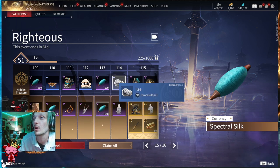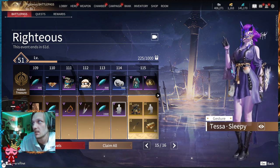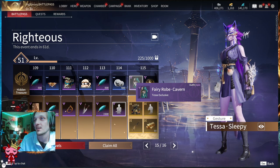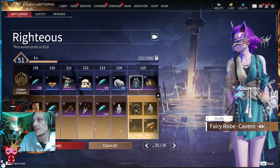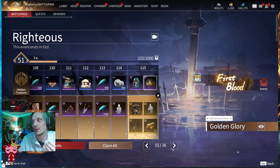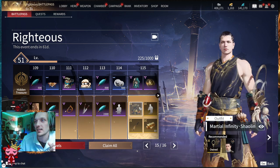Tier one hundred eleven: Peerless Treasure Choice Gift and a riding whip accessory for Yueshan. Tier one hundred twelve: the Crawl bubble and the Wind Cut Rising Strike weapon skin for dual blades. Tier one hundred thirteen: 500 Spectral Silk and 1500 below. Tier one hundred fourteen: 600 Tay and a Tessa Sleepy gesture — she's yawning. Tier one hundred fifteen, the final tier: the Tessa exclusive Fairy Robe Cavern outfit in half green half beige, plus the Golden Glory kill announcement that pops up on victory — it looks amazing.